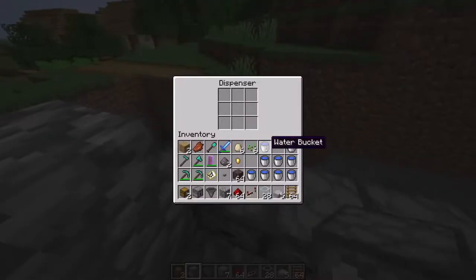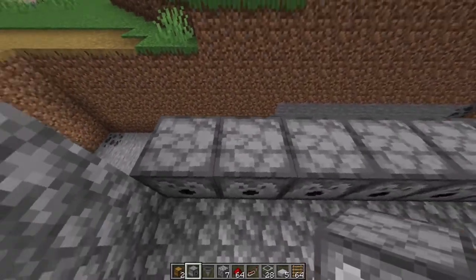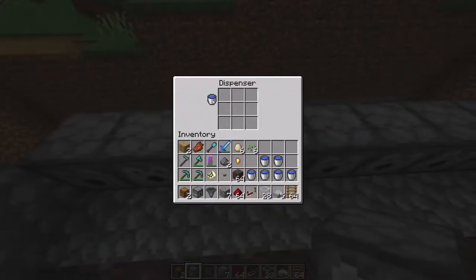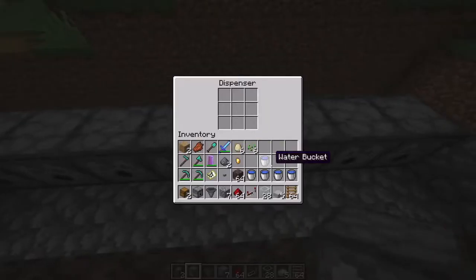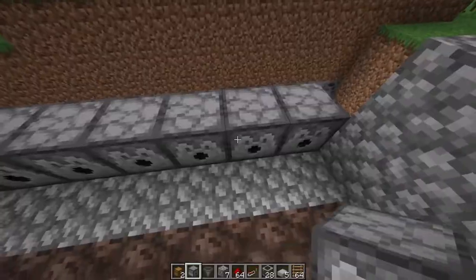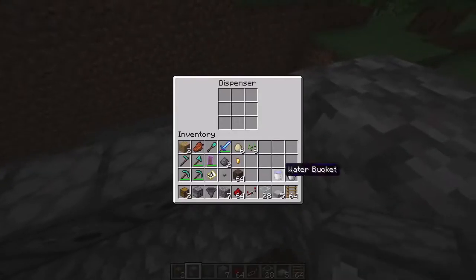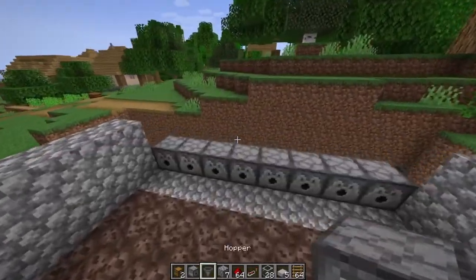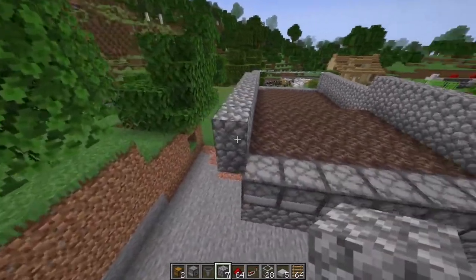The next thing is to fill the dispensers with water — one bucket each. That will help to release the water to make sure all the nether wart gets pushed back down to the chest. So that has been accomplished — all the water in the dispensers is ready. Then we are going to go to the back and just finish closing the back like that.